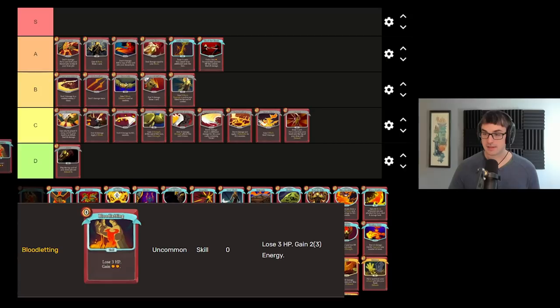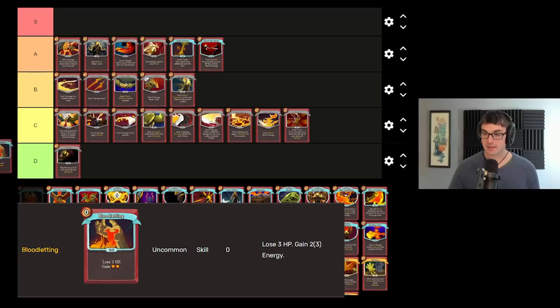Bloodletting got a buff in the 2.2 patch — used to be one energy, now it's gain two. I think since the buff it's been a very, very reliable energy generator on the Clad, one of his better cards. It does cost you health, sure, but consider that with the two energy gained you can often save significantly more than three health. It does need card draw to support it, though.